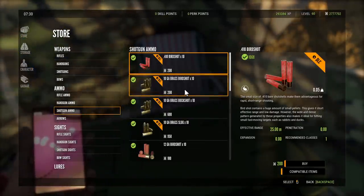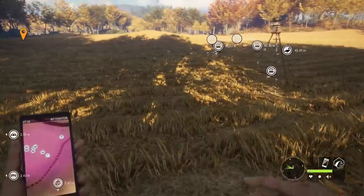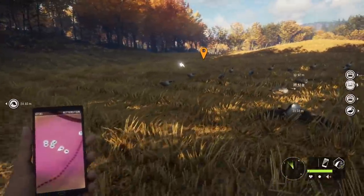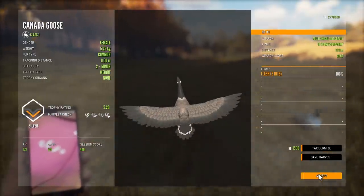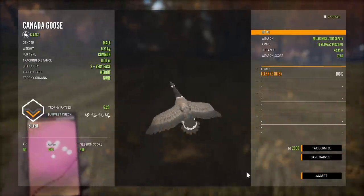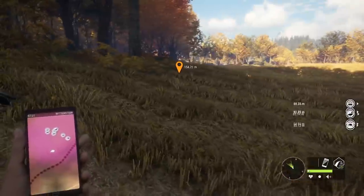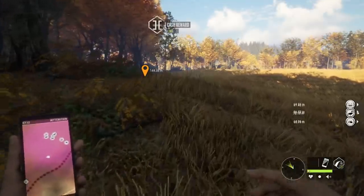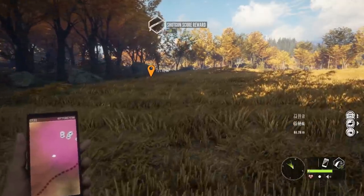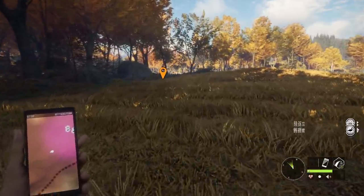Ammo is really cheap. We're using the 10 gauge brass birdshot — it's 200 in-game cash for 10 shells. If you hit all 10 shots and kill 10 geese, you make 10,000 and spend only 200 to restock. It's a really good investment. It looks like we killed at least six, maybe seven, so that wasn't bad at all.